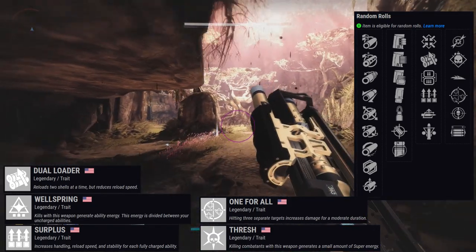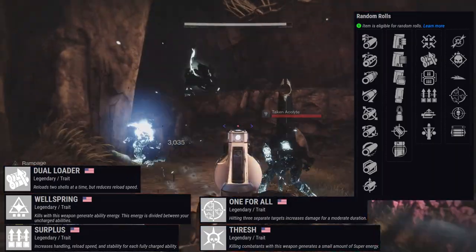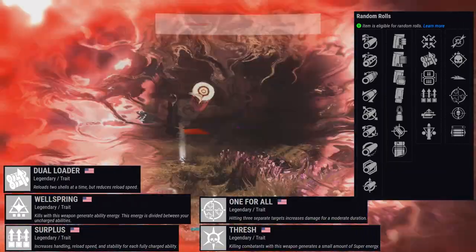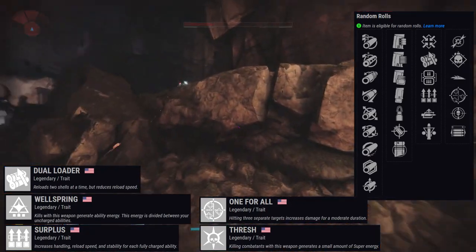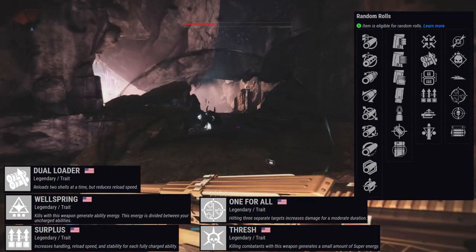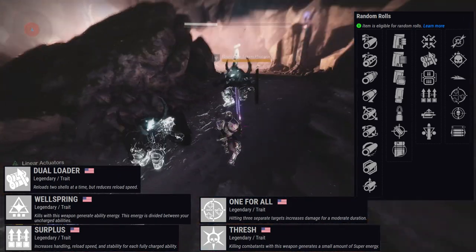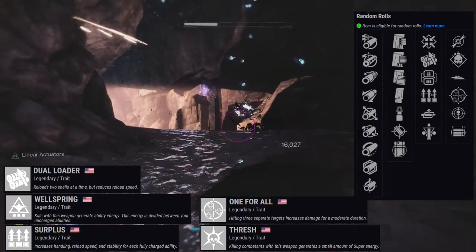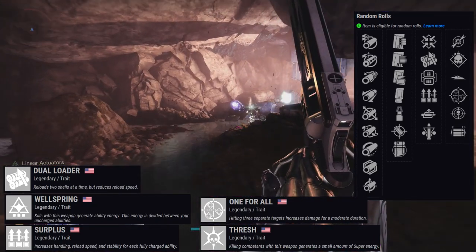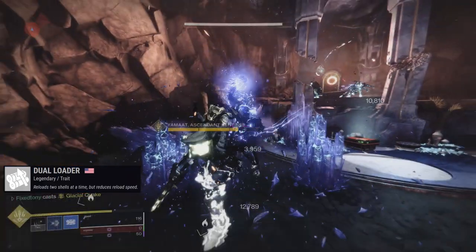The roll I got has Assault Mag, Dual Loader, and Opening Shot — not sure off the top of my head but I think that's it. For PvP: Dual Loader, Surplus, Auto Loading Holster, and Firmly Planted are all strong. On the second row, Opening Shot is great, Slideways is great. Demolitionist I'm not sure about for PvP. For high-end PvE, Lead from Gold would probably be good, and One for All if the damage bonus is significant.